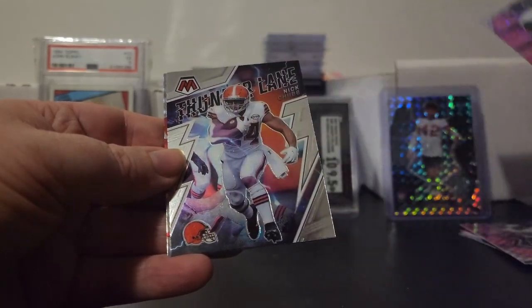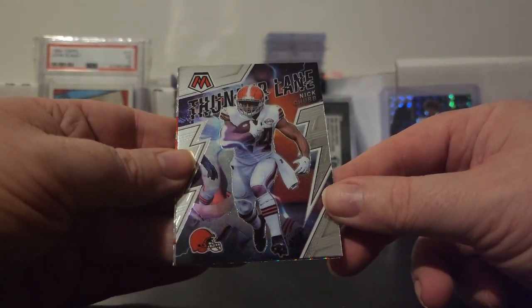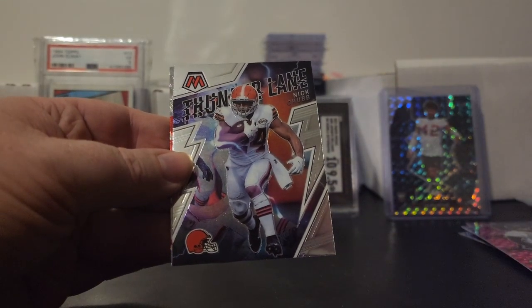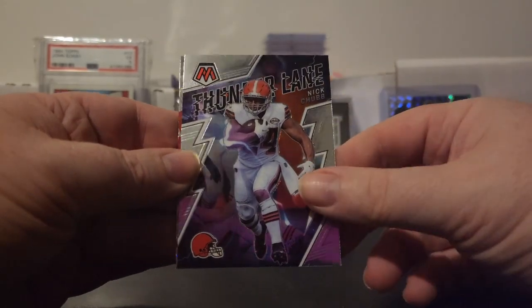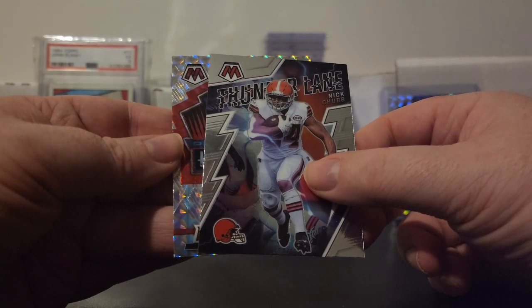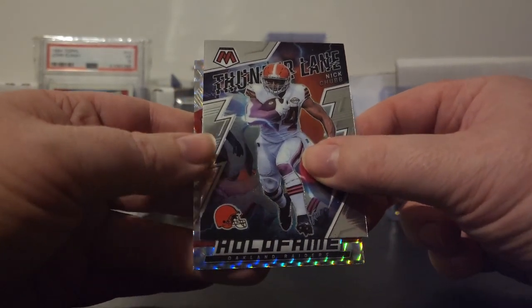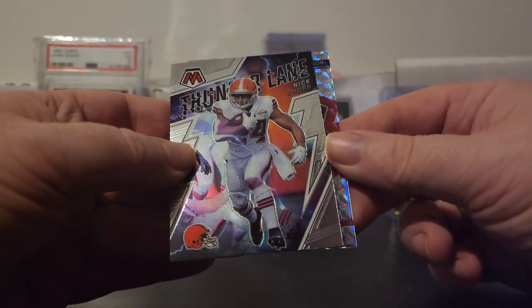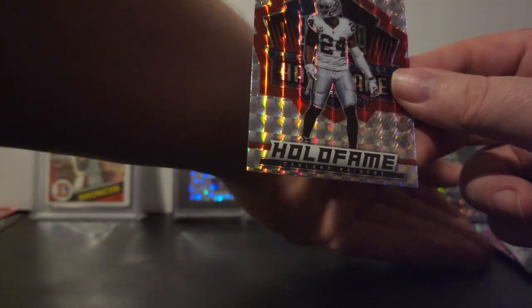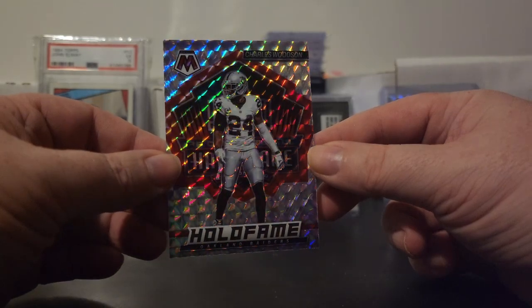Alright, what else do we have here — we've got a Thunderlane Nick Chubb. Parallels and inserts all get plus two, so bringing Nick Chubb over to the Seahawks — this team's going to be stacked. And the last card is going to be a Hall of Fame card, and it is Charles Woodson. Charles Woodson, Hall of Fame. Awesome.